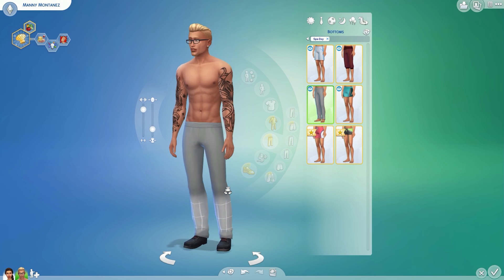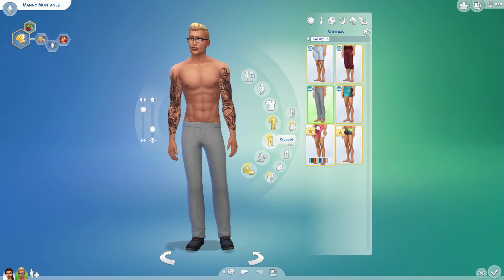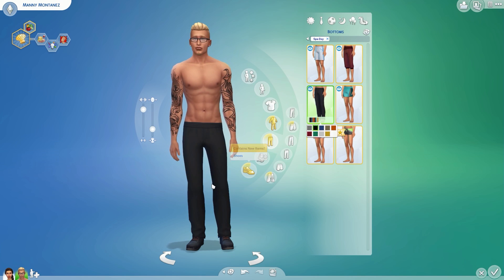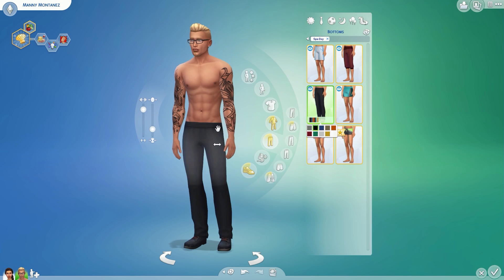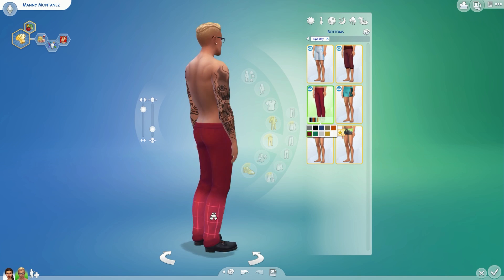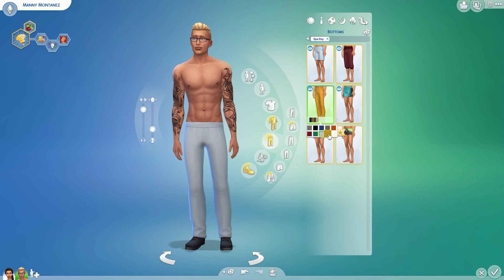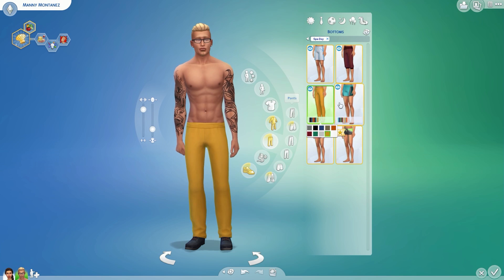We got some basic workout pants — no strap though. They look a little tight, so maybe they're good for yoga. They're a little tight — not, like, painted-on tight, but just a little bit. Bad thing is, what if they fall down? There's no strap. But I do like these — 5 out of 5. Go ahead, Sims.